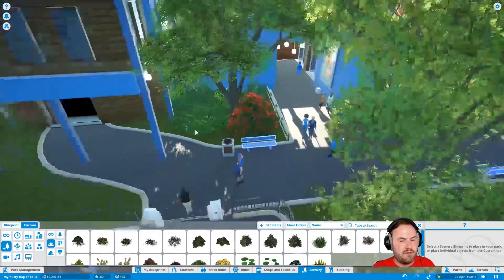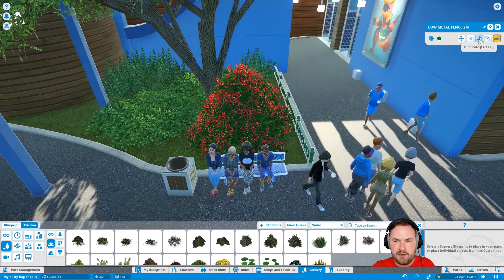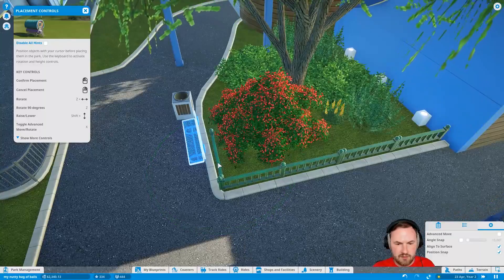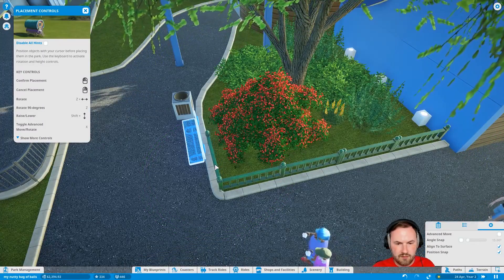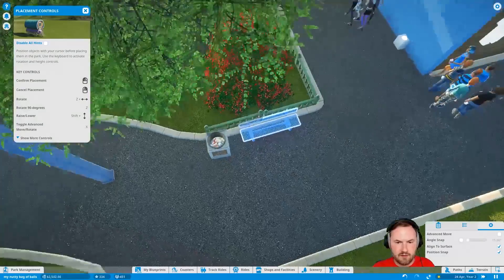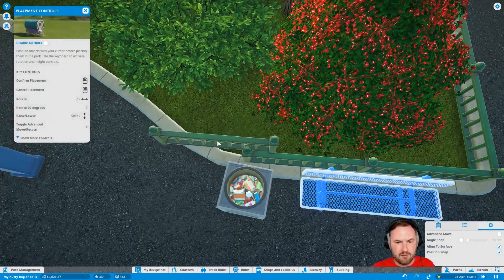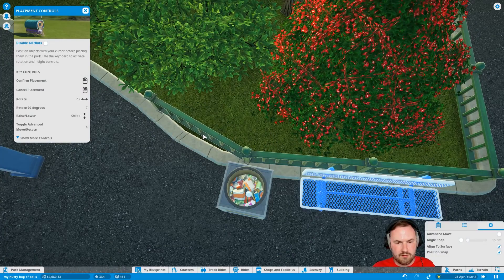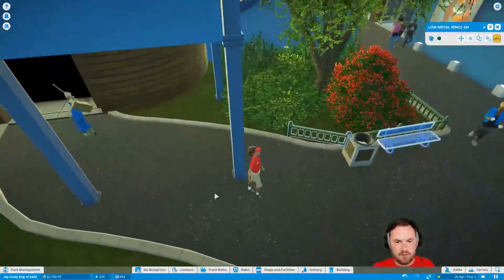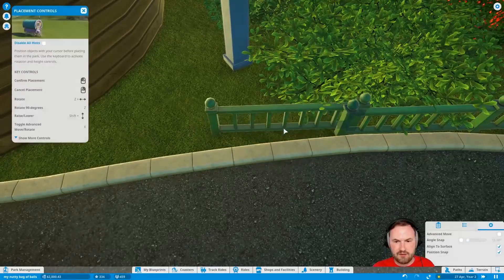Has there been a breakdown? Oh no, it's just the changing of the guard. It's fine. How do I duplicate? Control D. Oh yeah, baby. I love the detailing that you can do in this. This is really good.